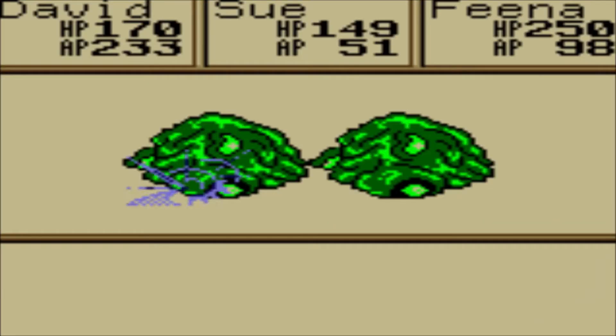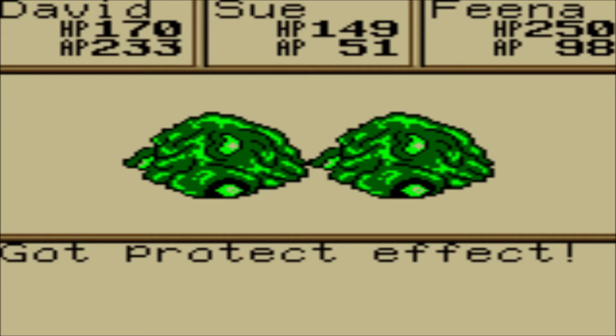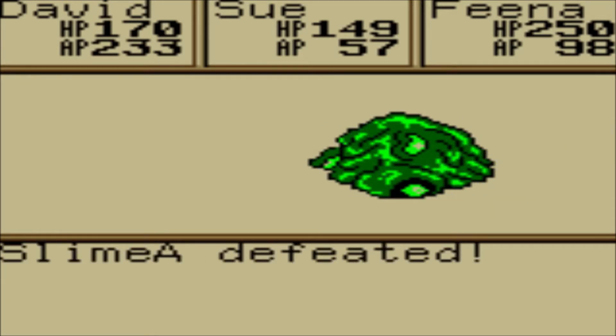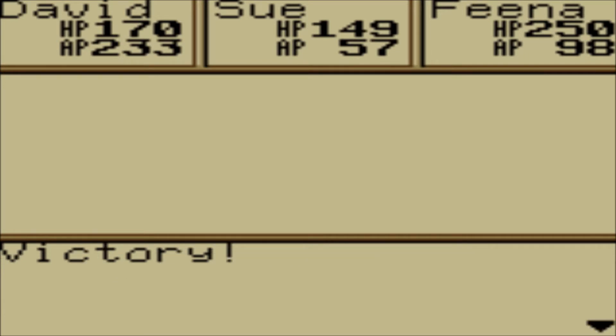Now all three of them are kind of lined up, and it's Sue's turn to act. She hit act, so now she's using her ability right there. Pretty close to death, but not quite. The slime is going to go ahead and use their attack — they're just protecting themselves. We have a combo! C-C-C-Combo! These are kind of random, but they're very nice to have, and it depends on where you put people. You can only use combos if two characters are right next to each other, so do keep that in mind.